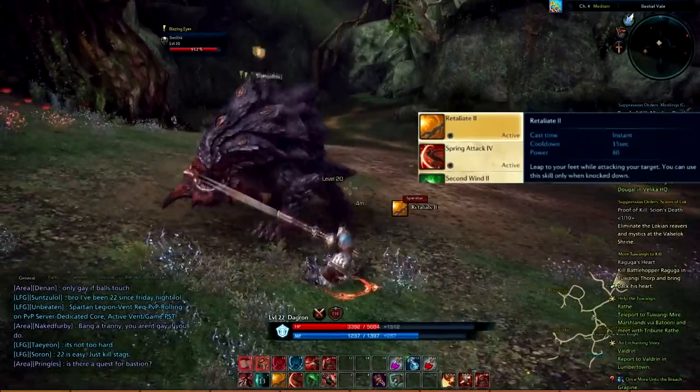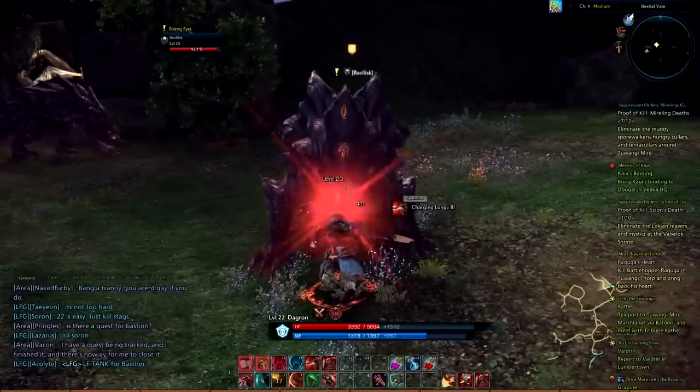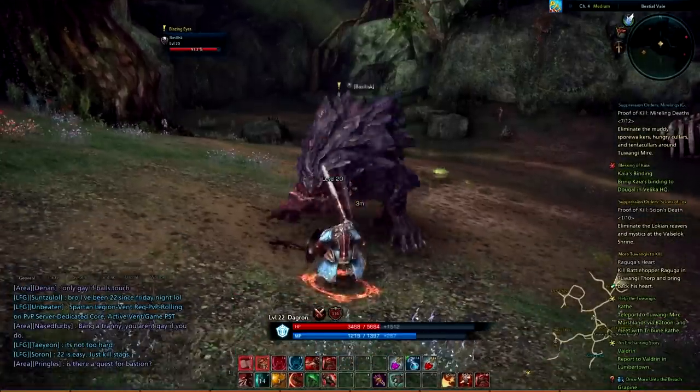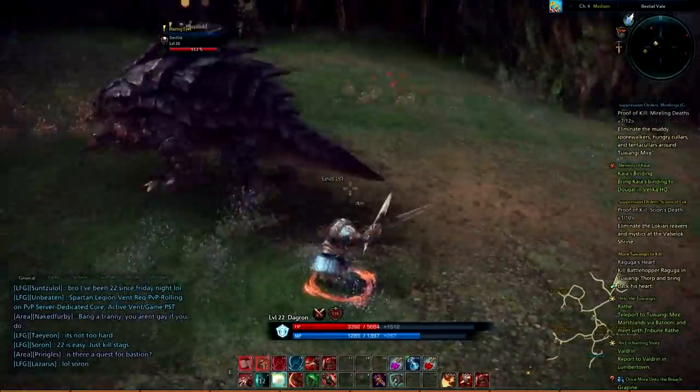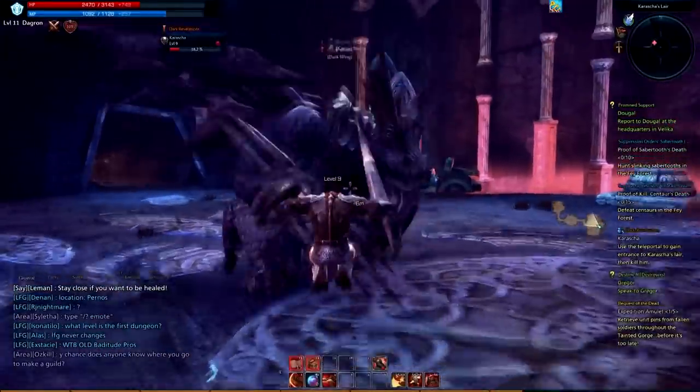The Lancer class has 1 CC break to start and that is Retaliate. This is a reactive ability and requires that the Lancer be knocked down. It is an instant cast with a 15 second cooldown. Not only does this ability return you to your feet, but it also attacks your target at the same time.